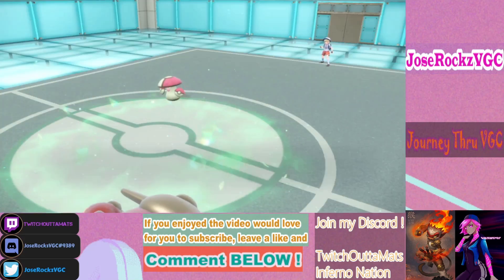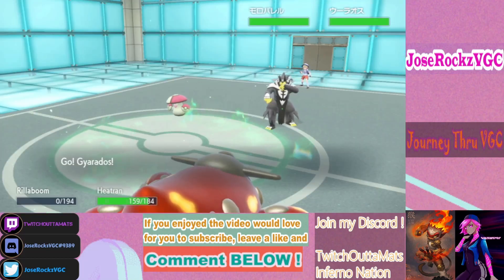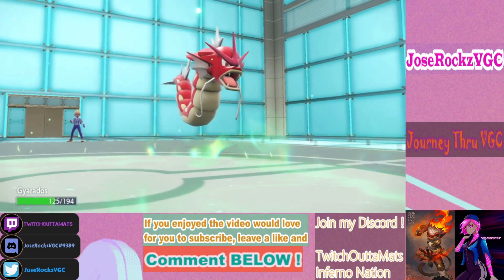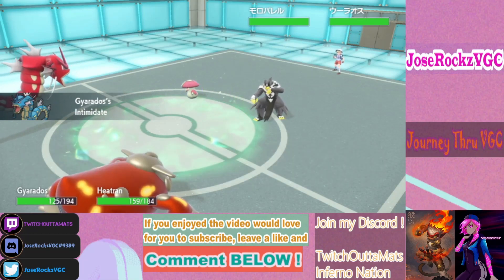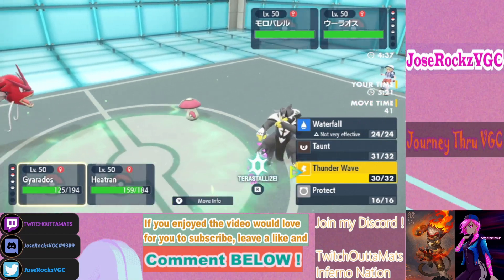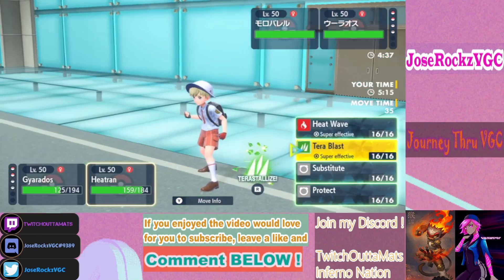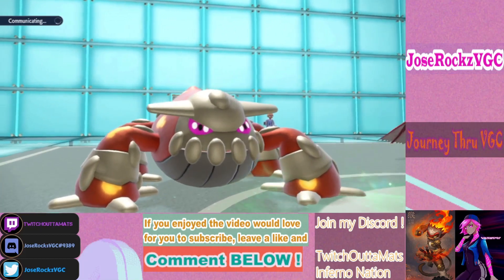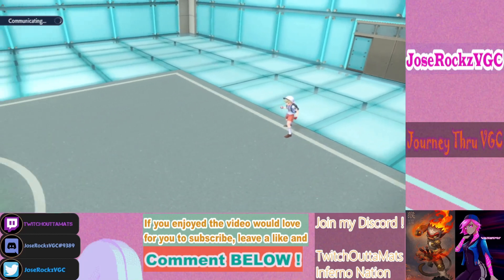He lost Rillaboom, but we get Intimidate on Urshifu so his Close Combat is weaker — perfect, because he's not gonna want to lock into Cerulean Strikes here. I'm going to Thunder Wave Urshifu. Terra Blast won't KO Urshifu. As long as he doesn't get a crit Close Combat, I think we're in a good spot. That was perfect.